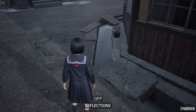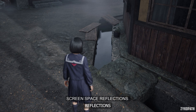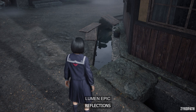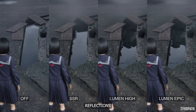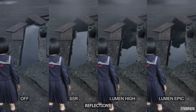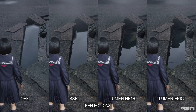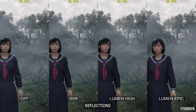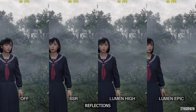The reflections setting affects the overall image quality. The difference between SSR and Lumen High is very apparent, and Lumen Epic only slightly increases the resolution of the reflections — but it is very hard to notice, even when side by side. As it also has a big performance impact, I recommend using Lumen High instead for the best balance.